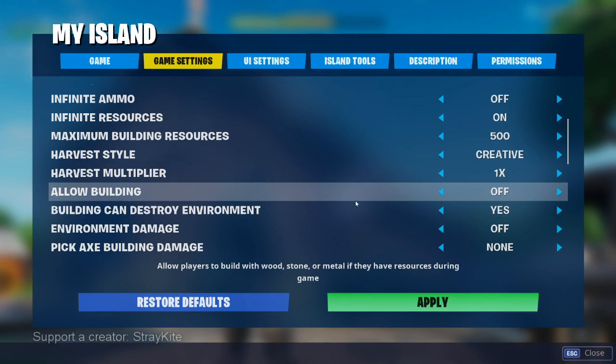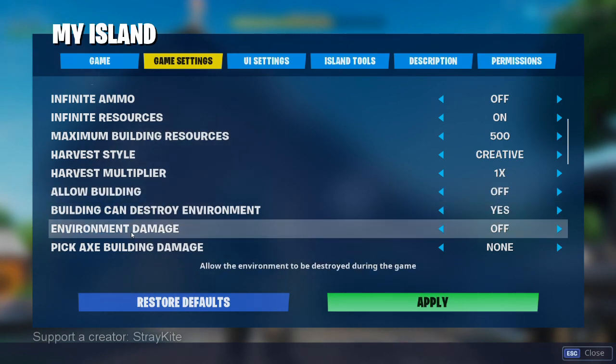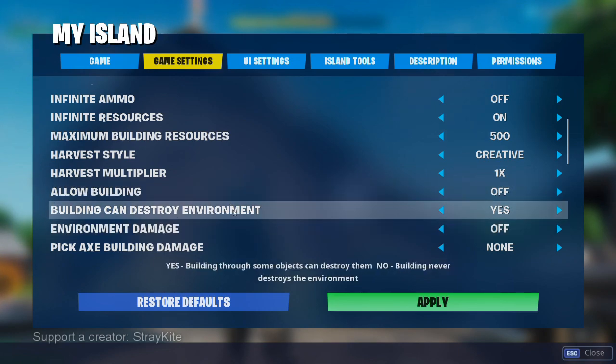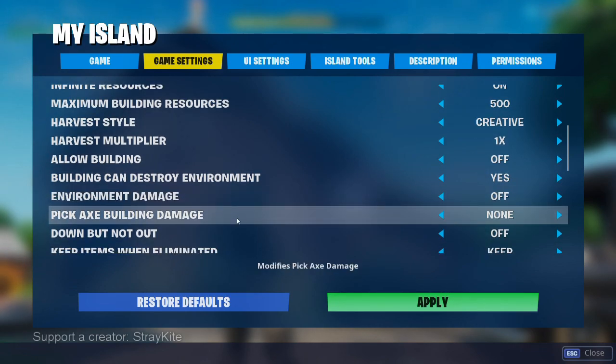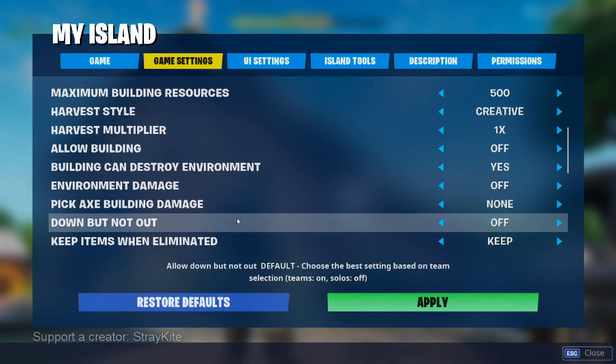Next we have Allow Building. You could use building — we set it to off for Stray Kite Farms, but that's something you could experiment with. This one is very important: Environment Damage should be set to off. If you have this turned on, the hunters can basically destroy the entire map, and it gets really hard to hide when all of the props have been destroyed already. You also want to set the pickaxe building damage to none, again to make sure that the world cannot be destroyed out from underneath the props.